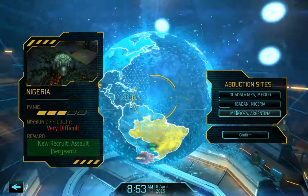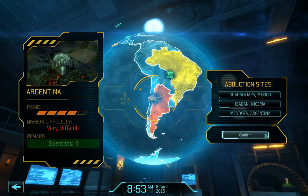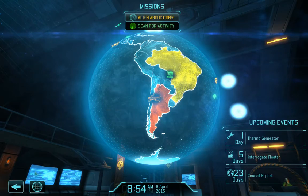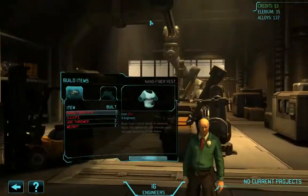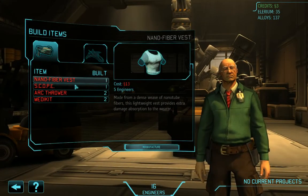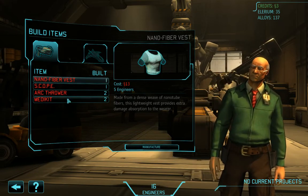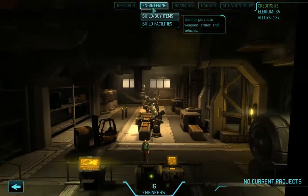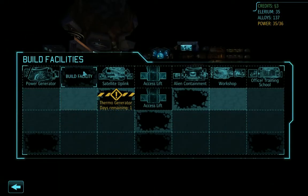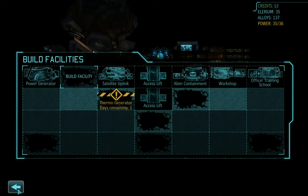We have engineers — 16 engineers. Do we need more? We desperately need money. What about facilities? If we want to put in another satellite uplink right here, we have enough engineers for it. So we don't need engineers right now. I can always build another workshop right below it.